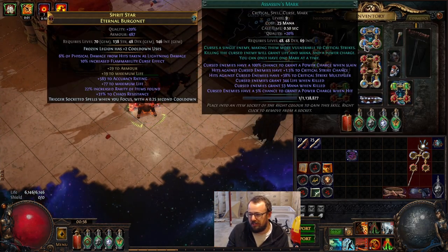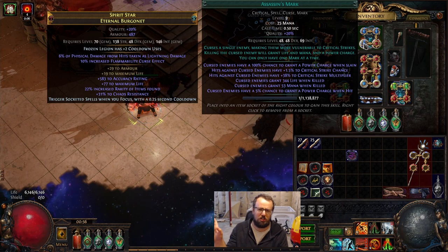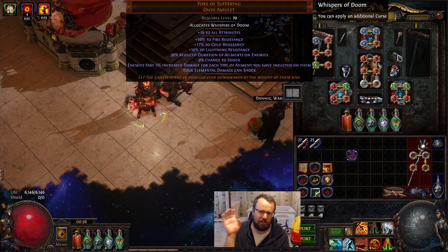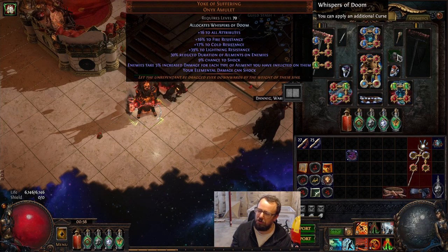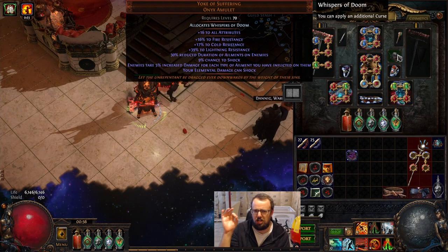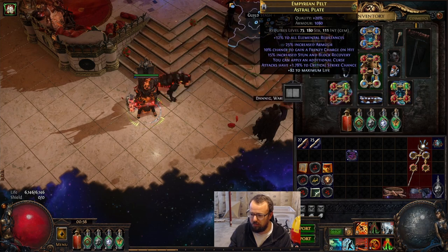A big improvement we made is we got triple curse into the build. Curses are king now. As far as I'm concerned, a mandatory best-in-slot notable is Whispers of Doom, and there's nothing that competes with it. If you have something that represents 30 pen on one node, that's just crazy amounts of damage — you'd need a build-defining notable to beat Whispers of Doom. So we get plus one curse here on the tree, and then on our chest piece we get plus one curse.